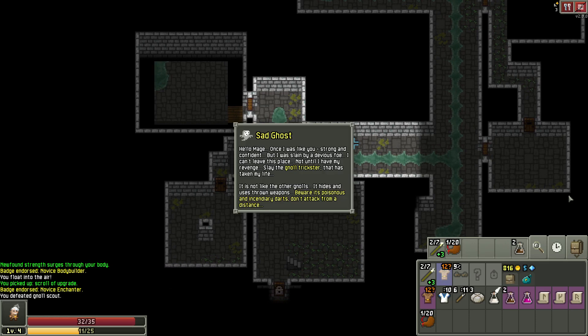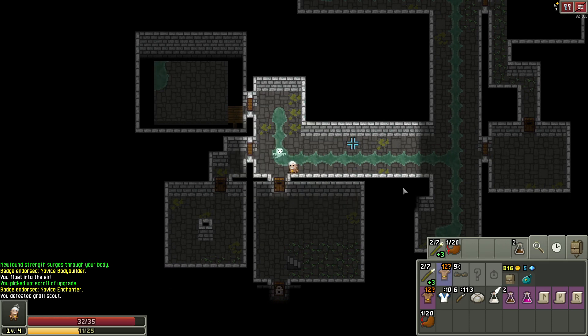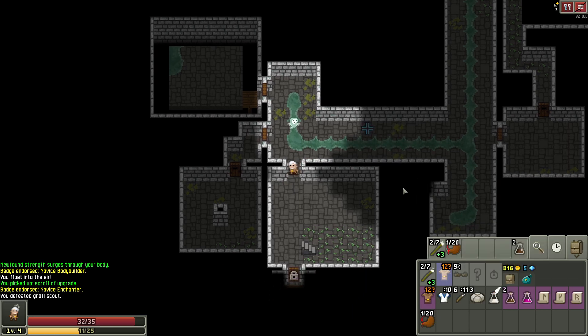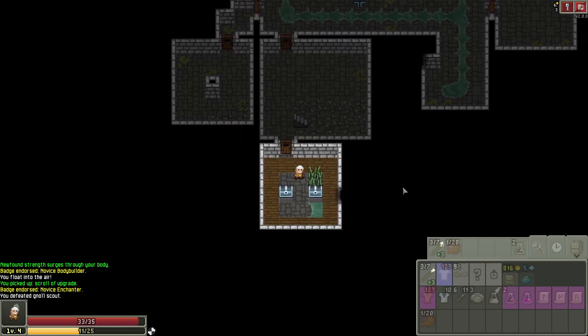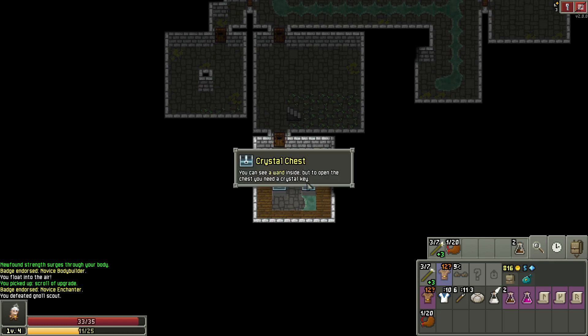Alright, Ghost — what do you want? Gnoll Trickster. Don't attack from a distance — I'm a mage, that's my whole thing. We'll figure it out. Now we choose. A wand inside — that is probably... almost anything would be better than a wand of magic missile. So I think we gotta try the wand.